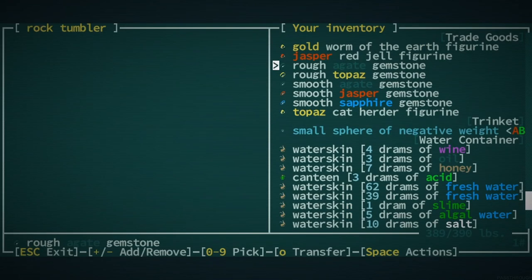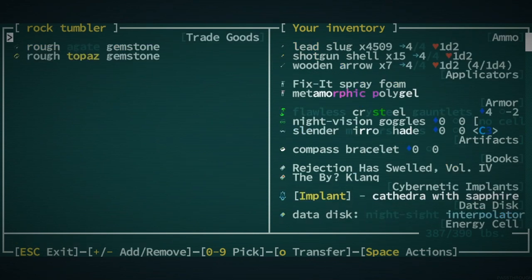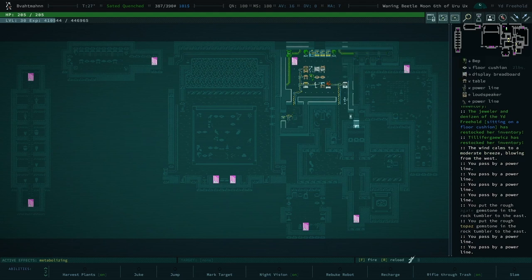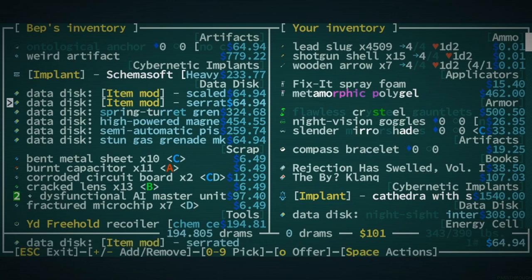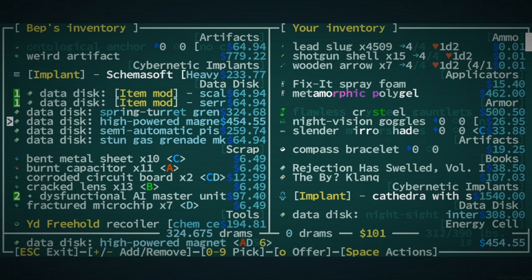The functional AI master unit has two AI microcontrollers — that's good because we were hoping for exactly that. Let's buy the dysfunctional AI micro master units — throw those on there, both of them. Yeah, we want to buy the top two data disks — failed and serrated. Cool. We also want to eat a mushroom on this current screen when you're done making that trade. What are we selling? Probably a rhinox skull mall. Almost perfectly even — 100 drams. We'll have to shed some water.